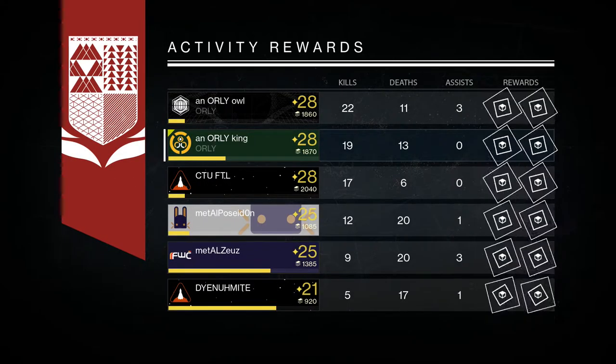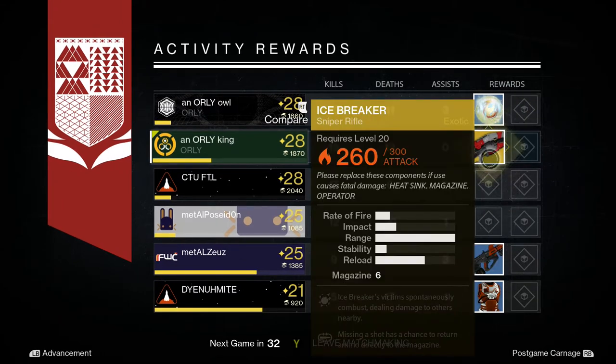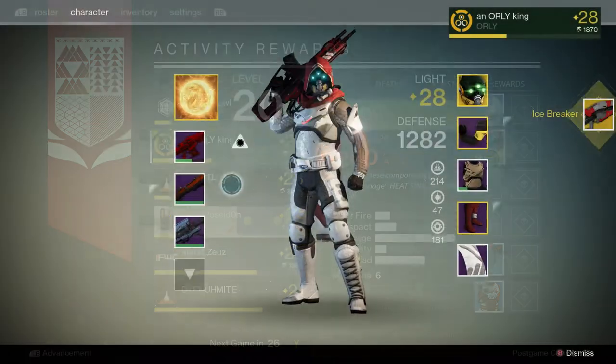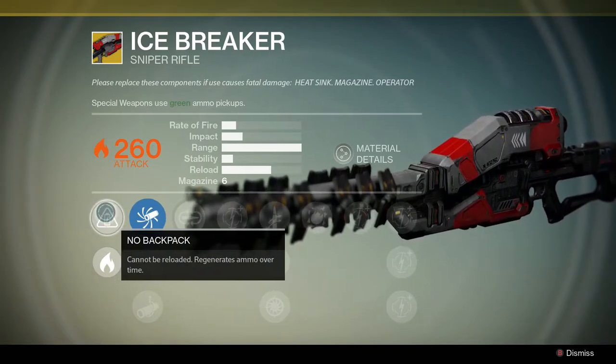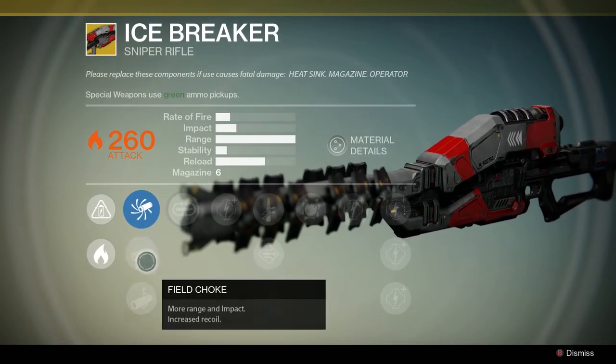For those of you who don't know, Icebreaker is an exotic sniper rifle that does solar damage. It has maximum range as you can see, and you can't pick up ammo — it generates its own ammo. You can't reload it; it respawns one bullet in the clip every five seconds.